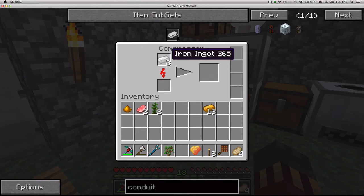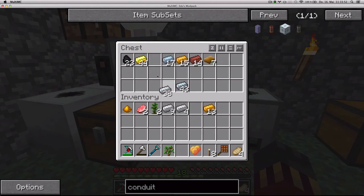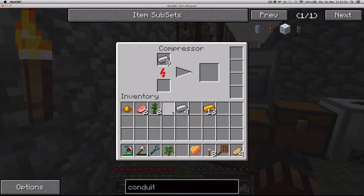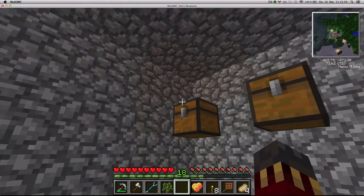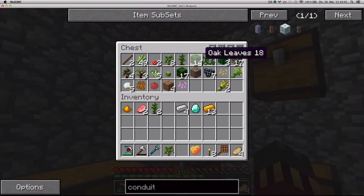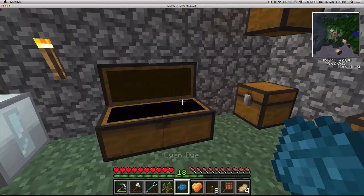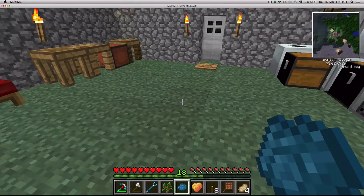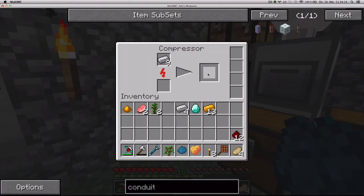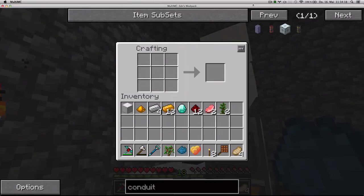I can handle that. I need one more iron - perfect. One diamond, and then I need to smelt some cactus to get cyan, unless I have one from before. There you go. Some redstone, and that should be it. Let's see if I got it right - perfect. Transport conduits.